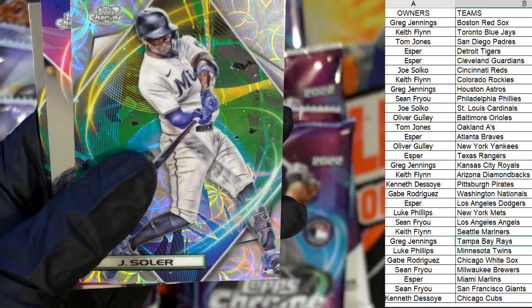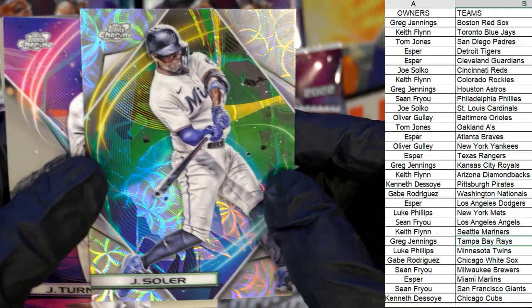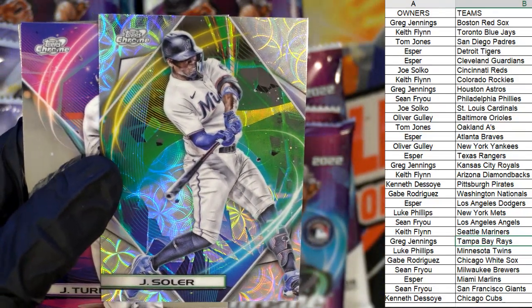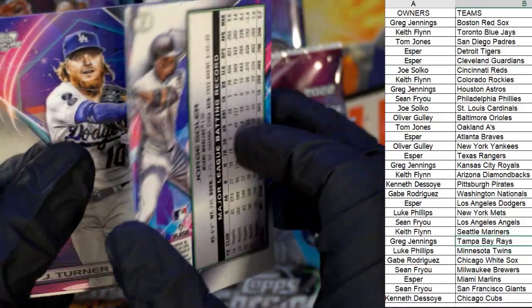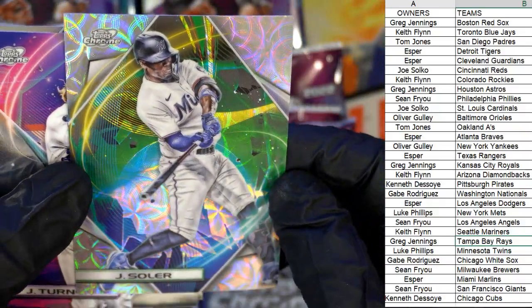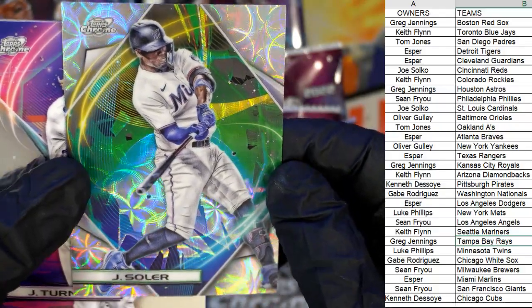Then we've got our nucleus refractor — wow, this is a good one too — and this is one in every box here. This is Jorge Solar. That's a pretty good one — the nucleus refractor. Look at that, it just doesn't get better than that. My god, look at that.